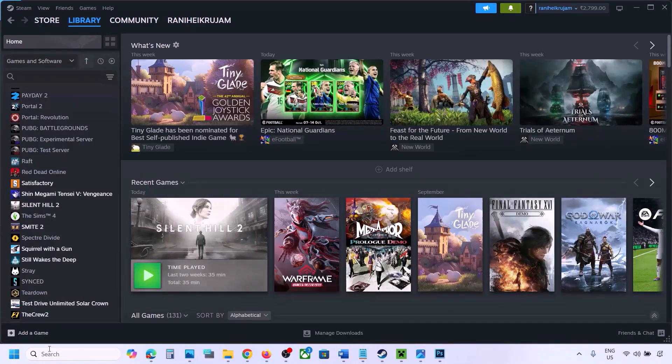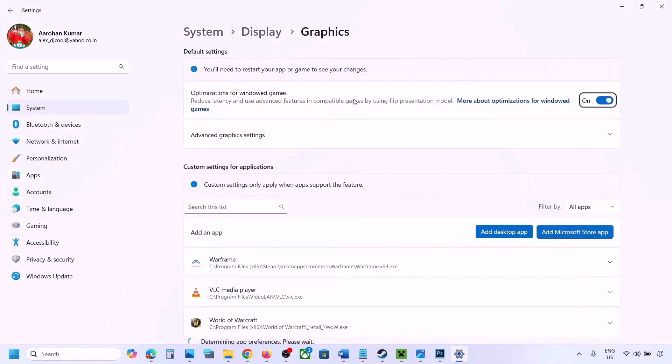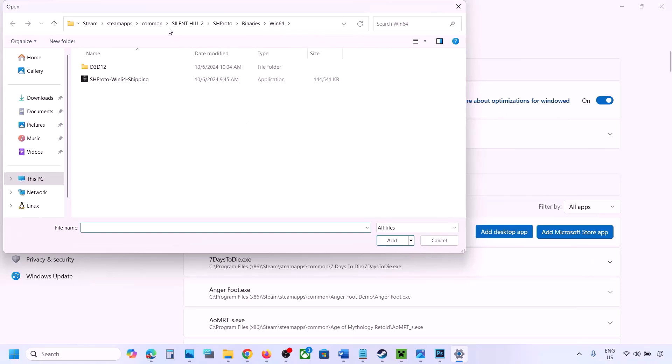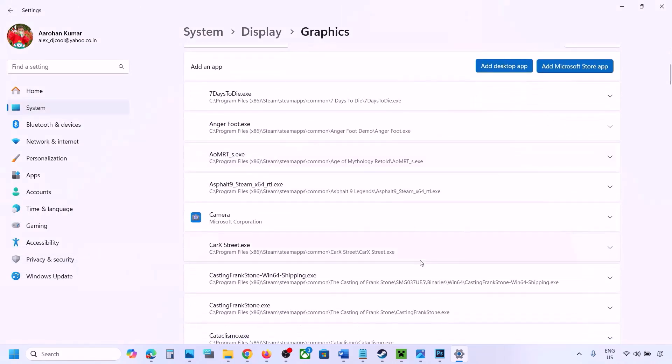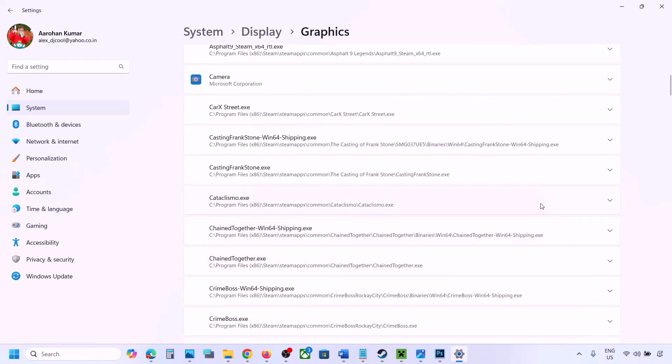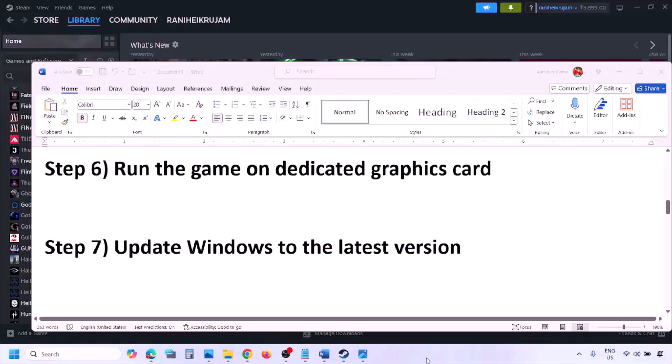The next step is to run the game on the dedicated graphics card. Type 'Graphics Settings' in the Windows search box and open it. Click Add Desktop App, go to the game installation folder, open the game folder, and select the game EXE file. Once added, find it in the list, click the dropdown arrow, select High Performance and choose your dedicated graphics card, then launch the game and check.